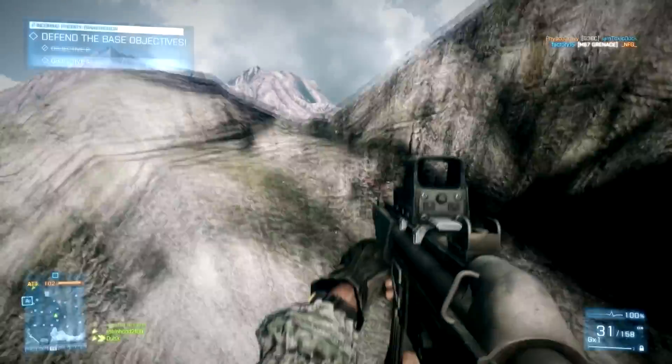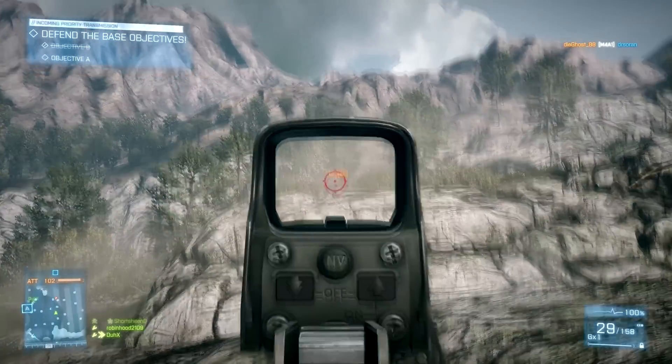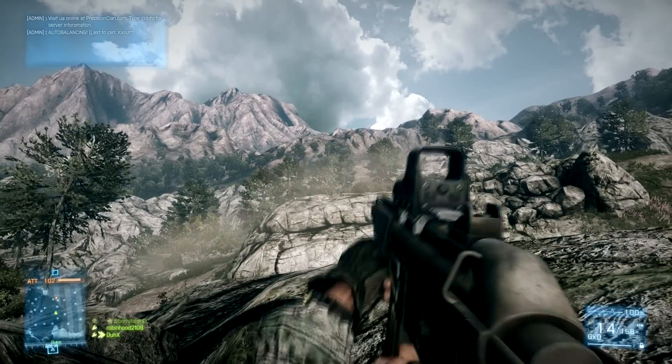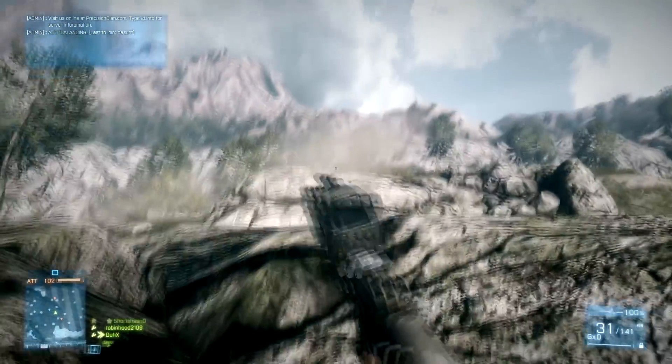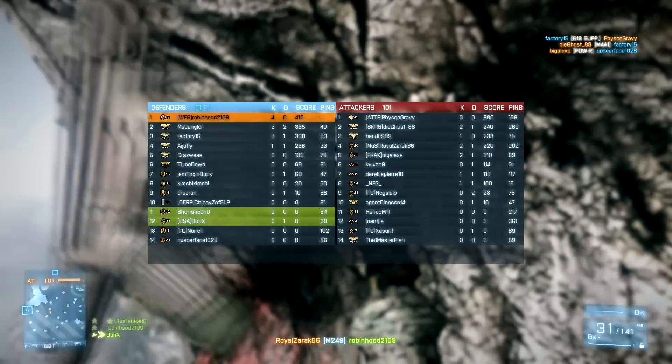This is on Damavand Peak, rush defending, and this is a really great map to push forward in your defense, because there are all these rocks that give you cover. It's a lot easier than, say, on Caspian Border, where if you push forward, you're in the wide open.